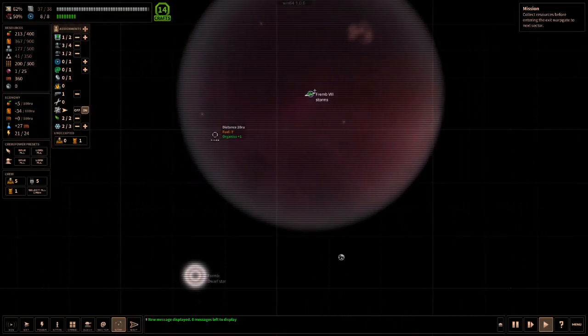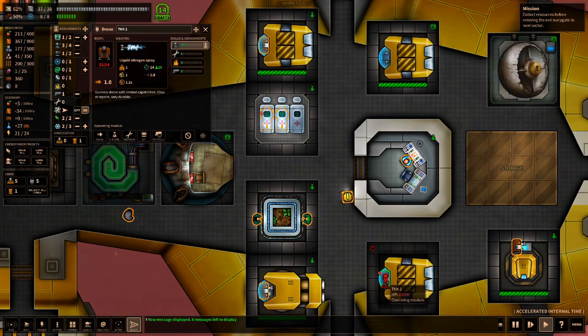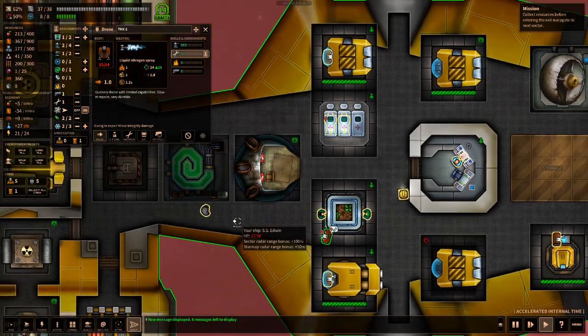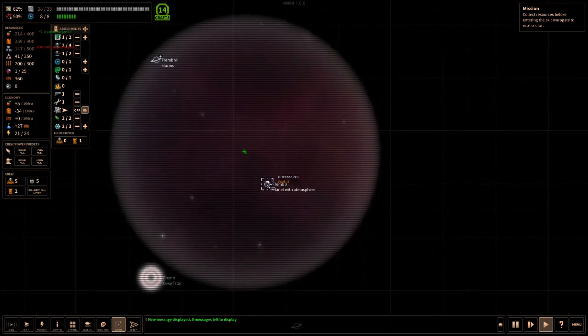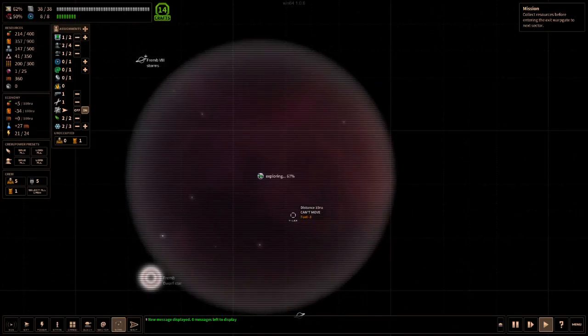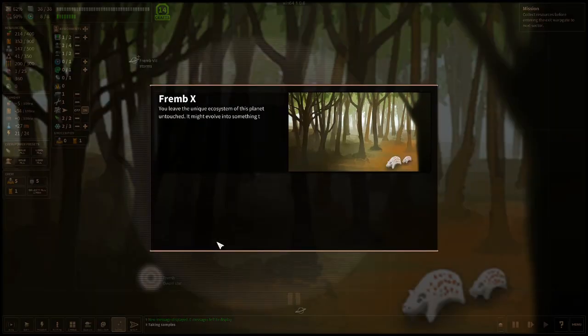We can repair that damage later with someone assigned to repair. We can fly to another planet — Frimbobex. Lush forests and jungles — let's explore it. There's life here! We could eco-harvest these cute little things, or just research. Let's leave it untouched — we don't need food since we're producing it in our lovely garden. We get a little bit of Xeno data and some fate points for being nice. There's another gas giant — Firmbombum — with a thin layer of harvestable fuel.